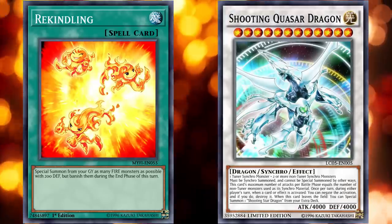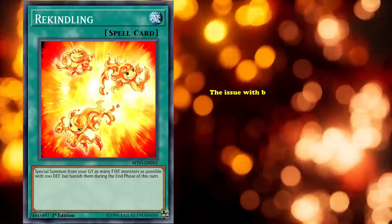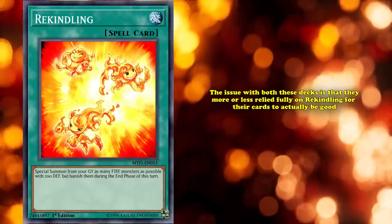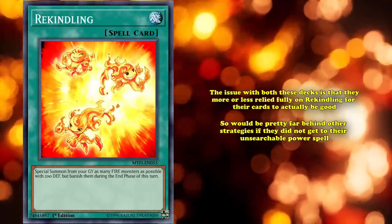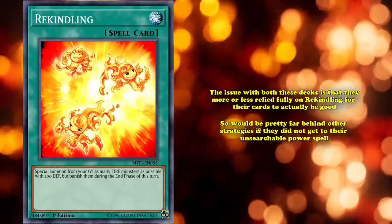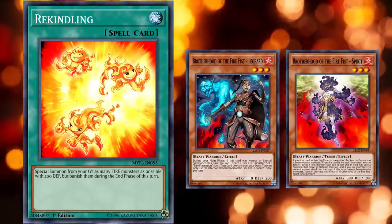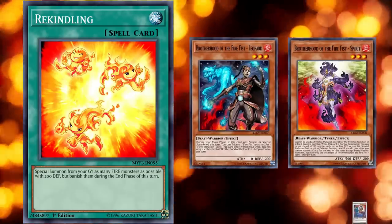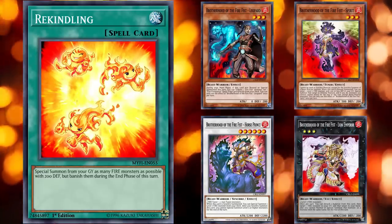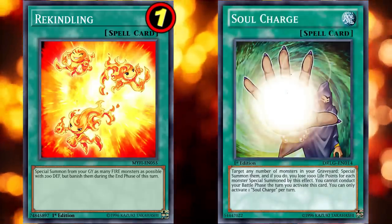The issue with both these decks is that they more or less relied fully on Rekindling for their cards to actually be good, and so would be pretty far behind other strategies if they didn't get their unsearchable powerful spell card into their hand. Rekindling would reach its peak at the 3-axis Fire Fist decks, with just enough targets to make the card work, as well as more options to convert the extra bodies into, playing both Synchros and Xyz. This was when Rekindling was so good it had to be limited on the list, a hit that would look pretty silly as Soul Charge came out only a month later.